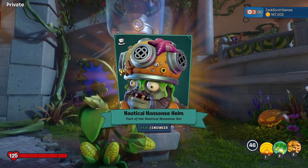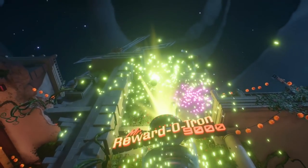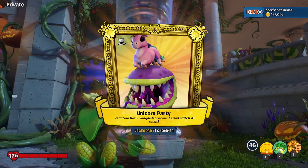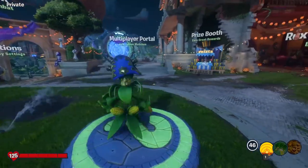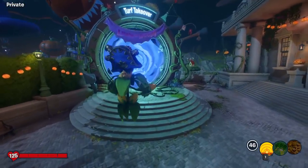Oh, that's Nautical Nonsense of Helm — a rare for the engineer. That looks pretty cool. Oh my gosh, Unicorn Party reaction hat! Vanquish opponents and watch it react. Maybe next episode we can showcase that. But hey, we're going to go to Turf Takeover right now. Let's have some fun.